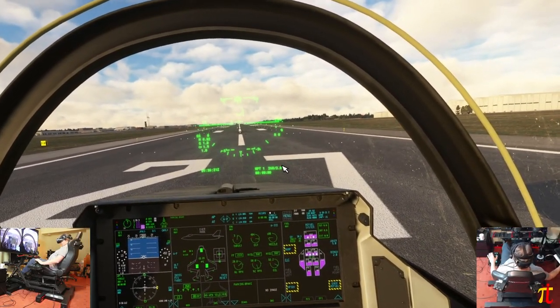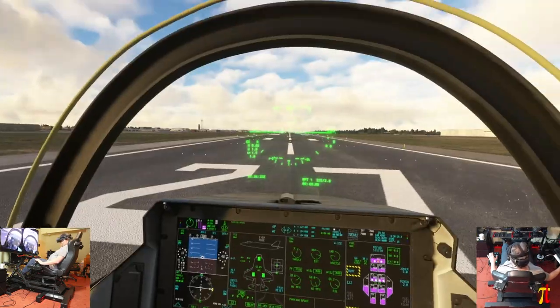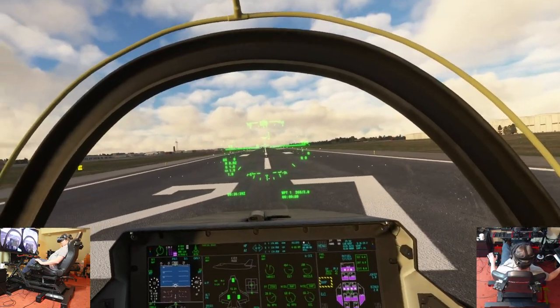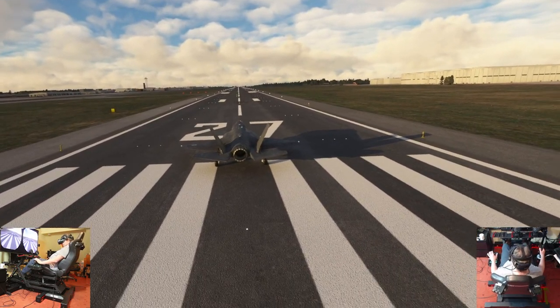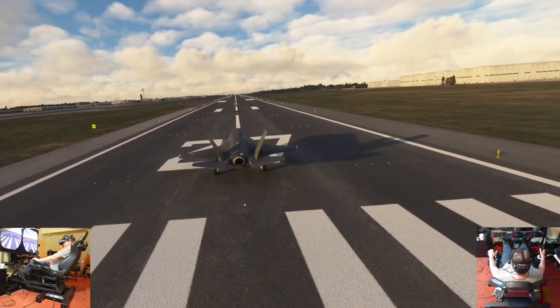We've got everything set. We've got a course set on the VFR map. We're on runway 27 at East Midlands, and we're about to take off. So let's do that.